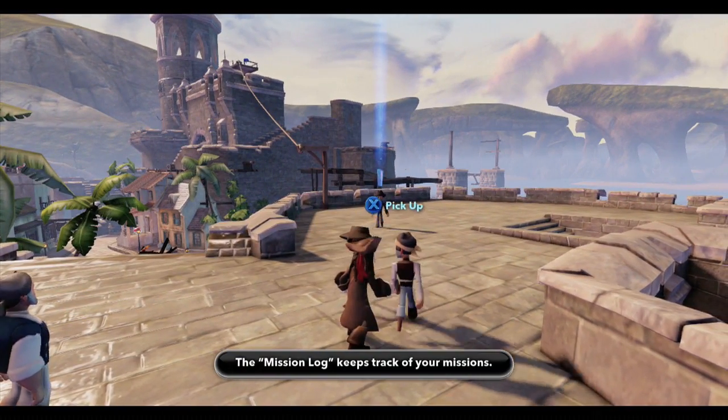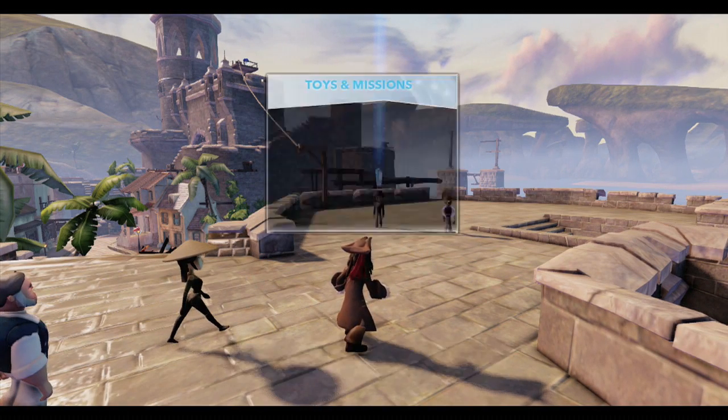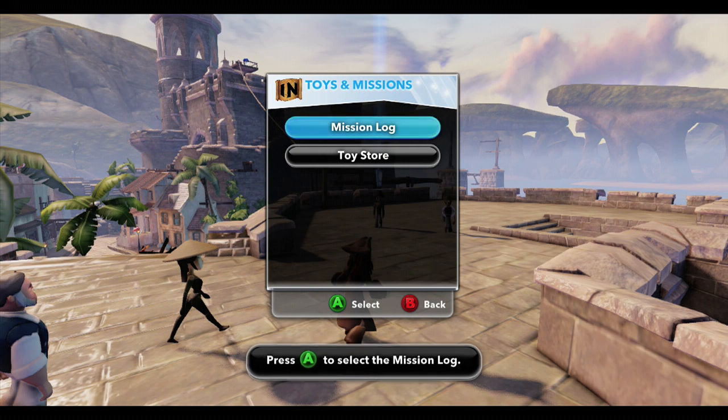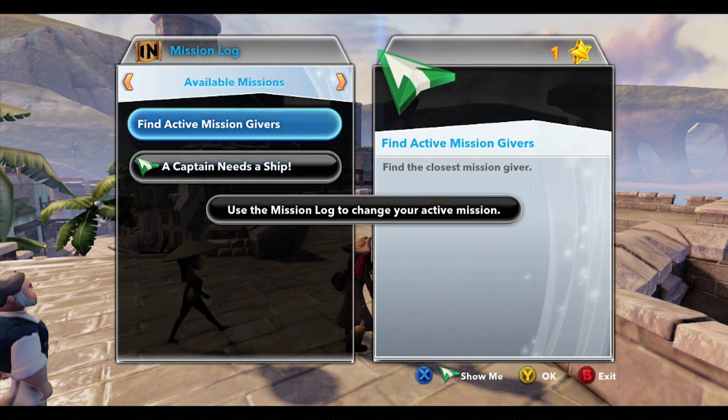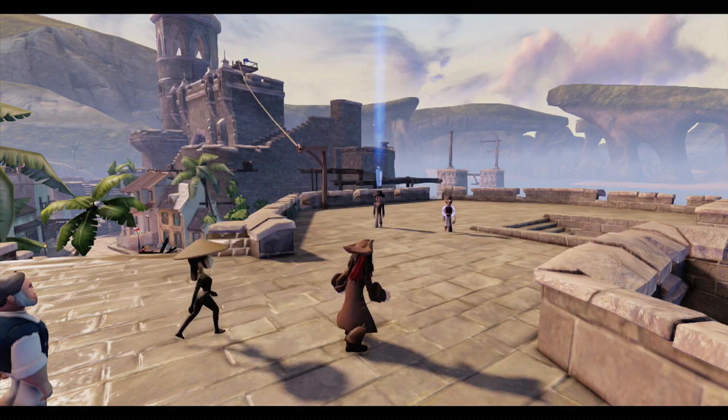If you want, you can have more than one mission open at a time — the mission log will help you keep track of them. From here you can get to both the mission log and the toy store. This shows all the missions you've accepted and lets you activate a particular mission.